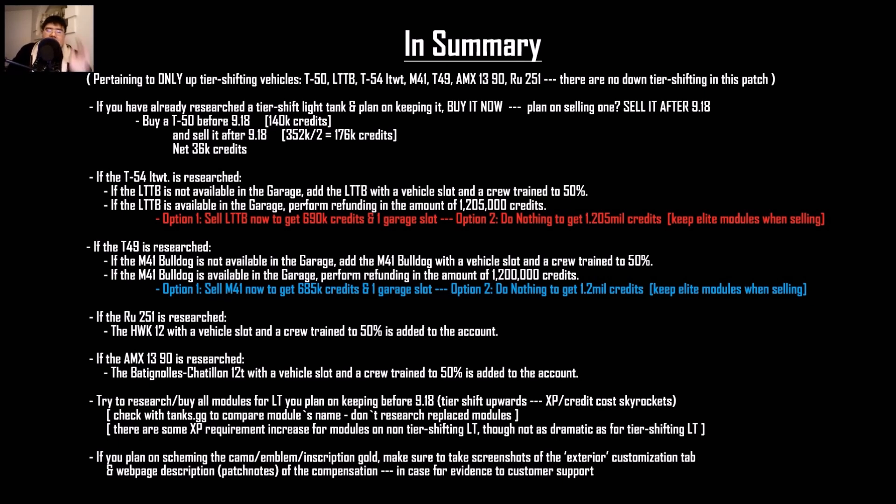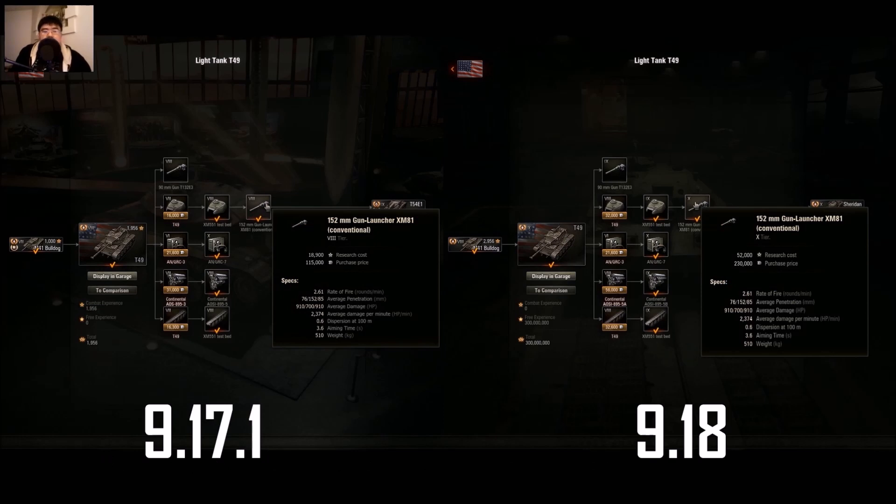Try to research and buy all the modules for the light tanks you plan on keeping before 9.18, because all these vehicles are up-tier shifting, and the credits and XP required for all their modules dramatically increase. Check tanks.gg to compare modules just to be sure. For example, the 152mm gun launcher for the T-49 originally cost about 80,000 credits and 18,900 XP to unlock, and now it's 52,000 XP.